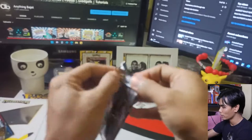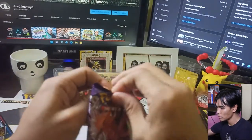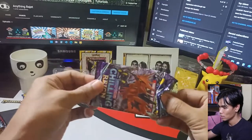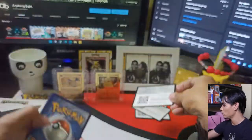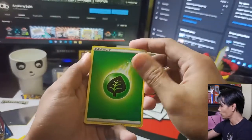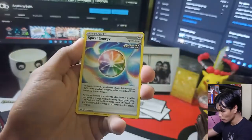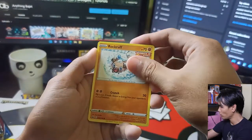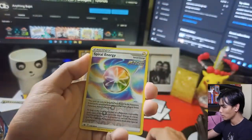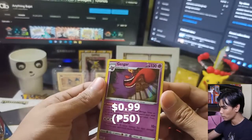Moving on to the last Chilling Rain pack — just give us something good as a bonus. White code card. Pulling: Grass Energy, Fire Resistant Gloves, Crabominable, Spiral Energy, Athena, Stonjourner, Shuppet, Castform Snowy Form again, and Gastly. For a reverse card we have a Spiral Energy, and for the rare card, we have a Holographic Gengar. Nice!